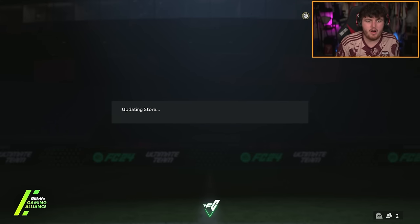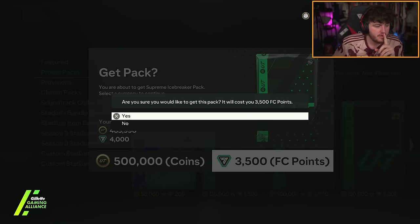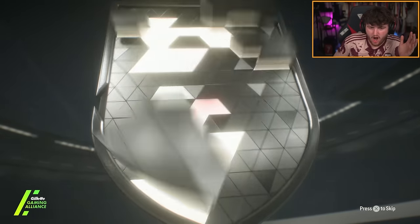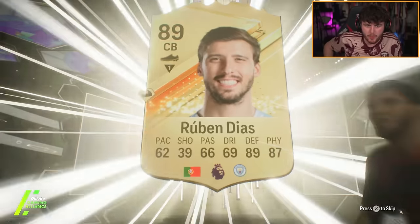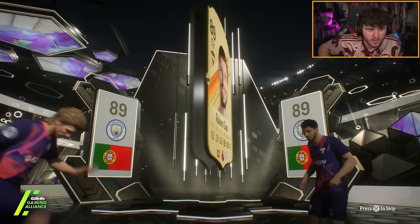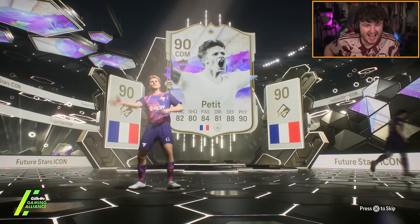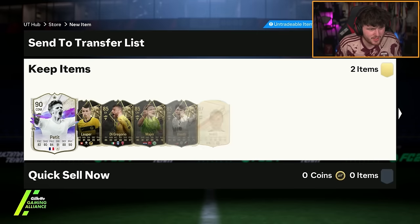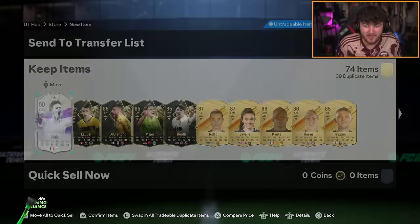Dupes dealt with — time for supreme icebreaker pack number two. Last time the second one was the good one. Icon, icon, icon boys — here we go! We've got Ruben Dias — who's the icon though? Petit! Very nice, very very nice — that's class! The mullet man himself — Petit, go on! That's really good man.